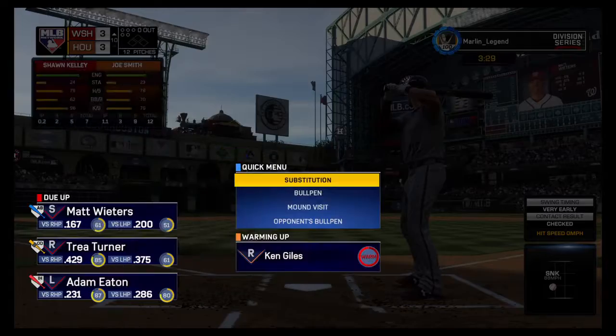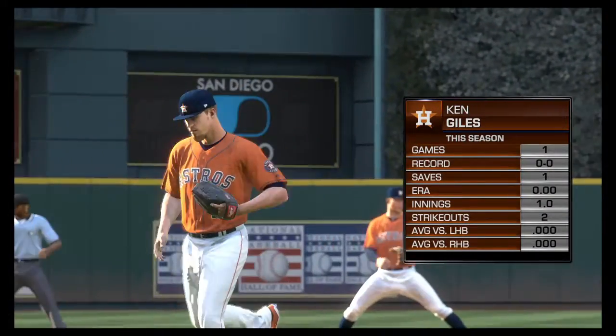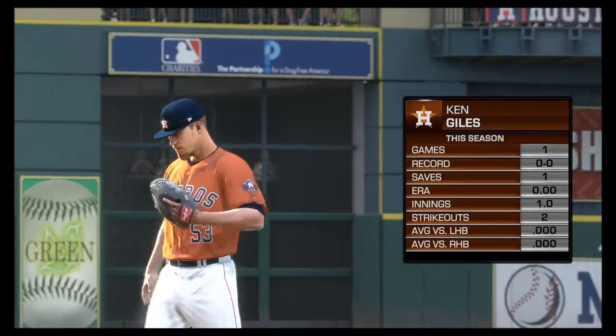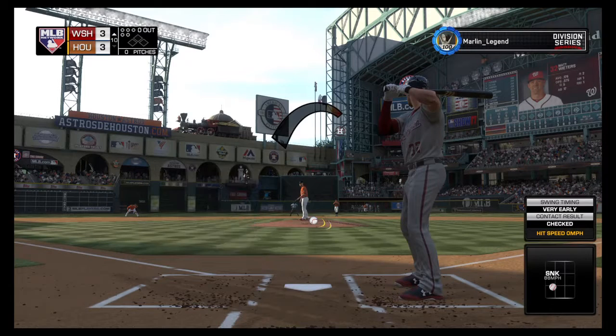Here's the catcher Matt Wieters now — he'll be the one to start things out as we begin the tenth. Ken Giles takes the mound — now pitching for the Astros, number 53: Ken Giles. The first pitch is chopped fouled at the plate for strike one. Here's a fastball that crowds him a bit — it's one and one.